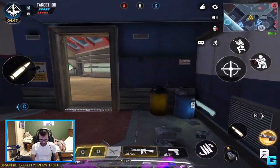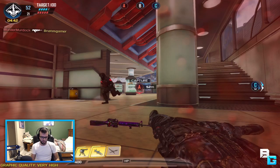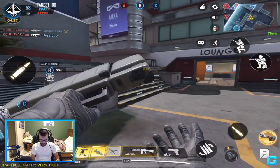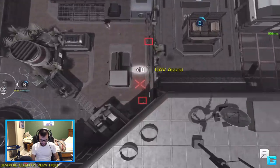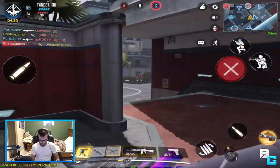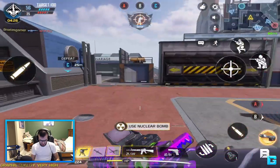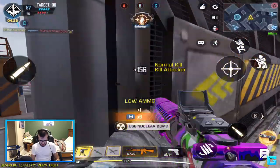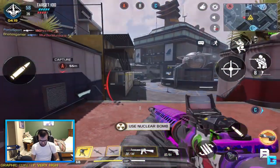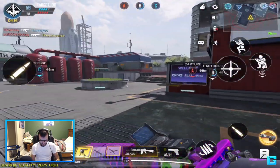I'm not one-bursting anyone — I mean, maybe if I headshot them. But regardless, I don't think they buffed the damage. I think they did something to the fire rate, which is a welcome change. They needed to do something with the gun to make it better, because God, it was so bad before. My aim is a little rusty with this gun — it kind of jumps a bit when I'm bursting. It's kind of weird.